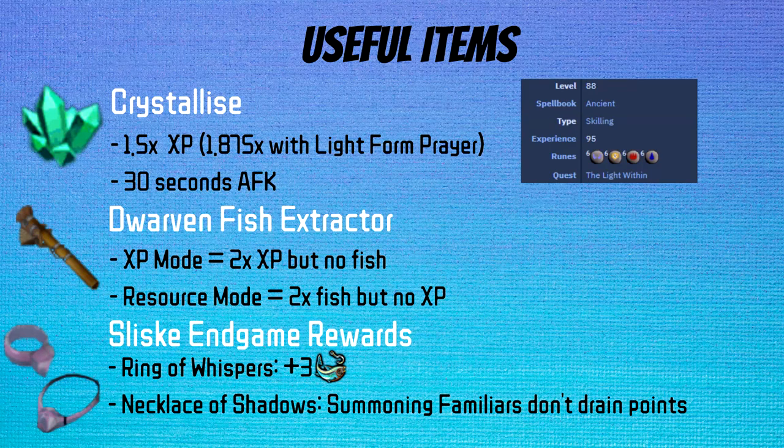The endgame quest, notably named Sliskey's Endgame, has some nice rewards. Two that come to mind are the Ring of Whispers and the Necklace of Shadows. The Ring of Whispers gives a plus-3 invisible fishing bonus which increases catch rate, kind of like the Granite Lobster does, while the Necklace of Shadows is a quality of life item as it means you can summon multiple Granite Lobsters in a row without having to refresh your summoning points with something like a Super Restore. However, there's a much better necklace — the Grace of the Elves. Its nicest effect is the AFK associated with having Porter Charges automatically send fish to the bank. However, with the large cost of Porters, I would only use this while Swarm Fishing for profit, as otherwise you're going to be spending a lot of GP just to AFK a little bit more.